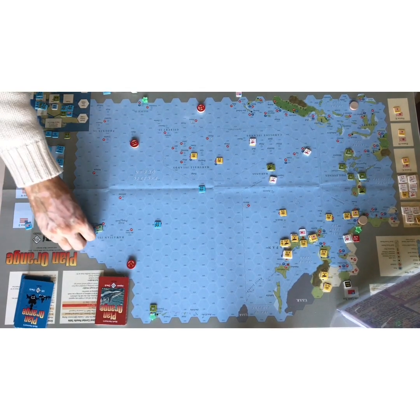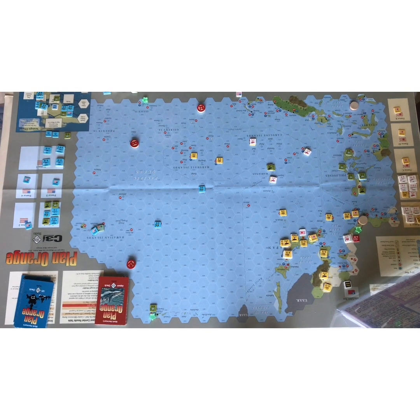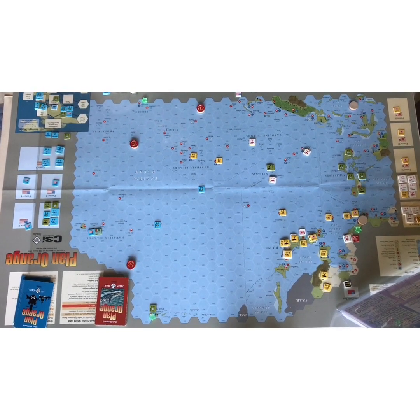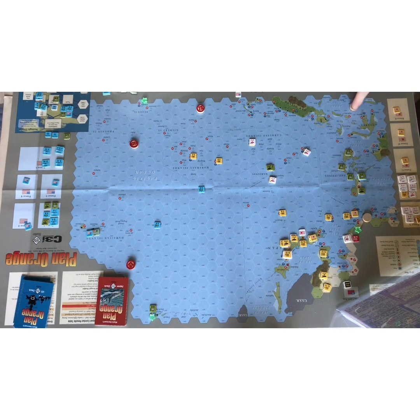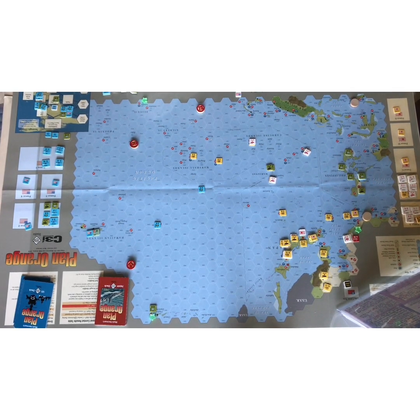The game starts like this: you have force chips as a counter saying Force One, representing all forces in the off-map box. We've got a cruiser group, the US Fleet Train — essentially supplies and logistical train — two air units, a marine regiment, and an infantry division on Oahu in January 1932.